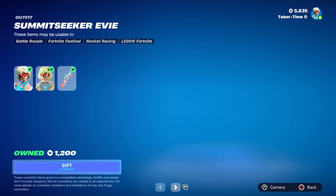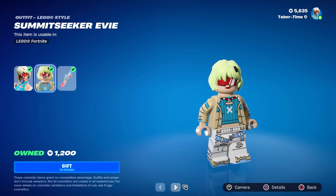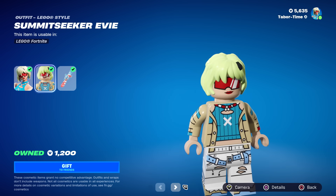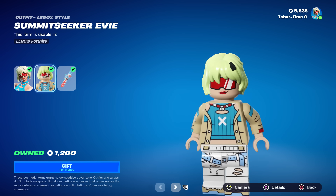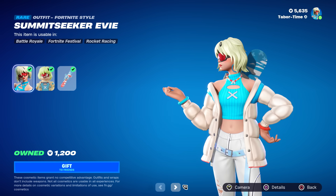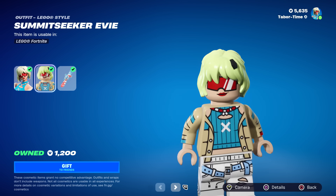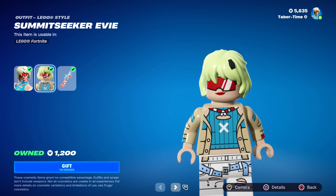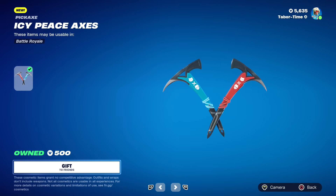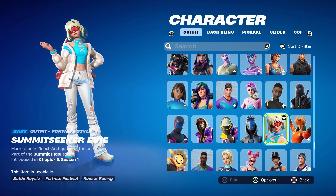Here she is in the item shop. She's 1200 V-Bucks for the skin and her back bling, and then there's the LEGO version. I'm not a big fan of the LEGO version — it looks completely different. That silvery white and baby blue jacket becomes a nasty tan cream color in LEGO. The pickaxes are sold separately for 500, so the grand total is 1700.